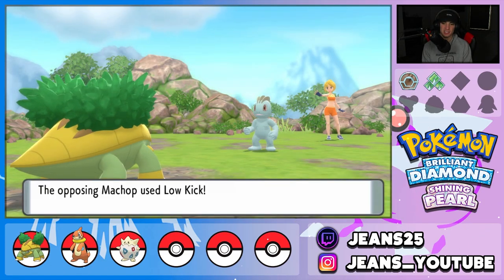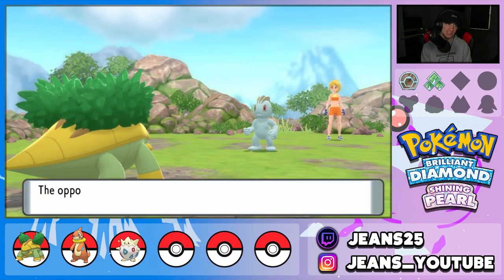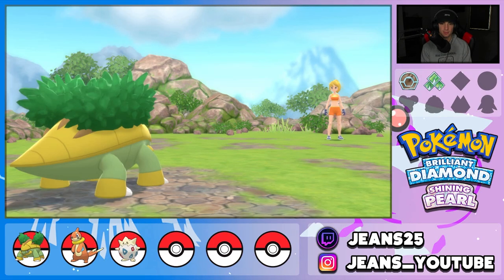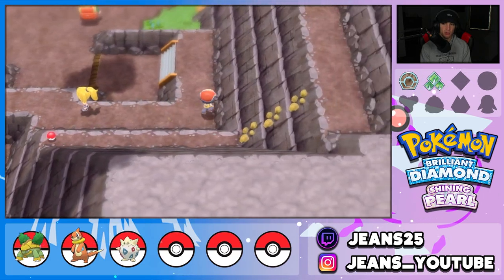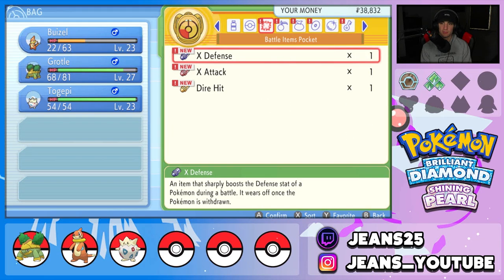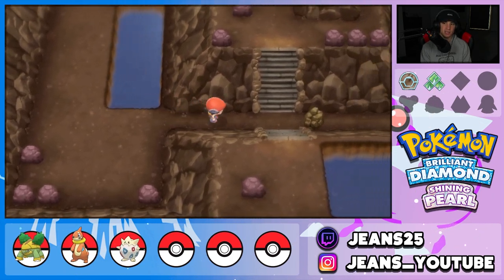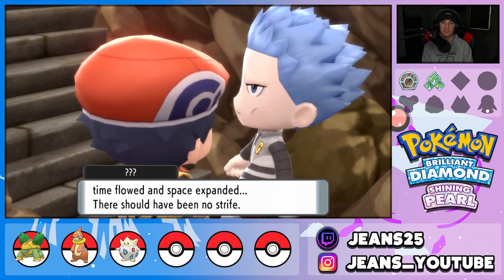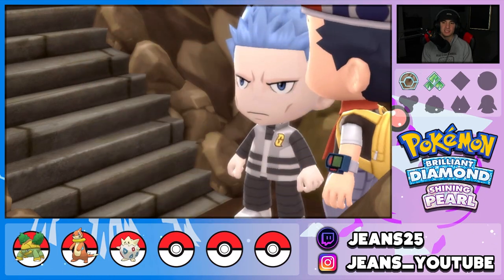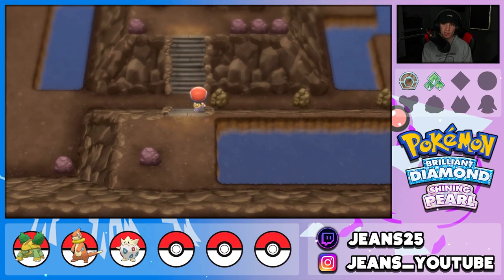We swap into Grotle for the Machop since it can use fighting moves on Buizel. I can't wait to get a Torterra — just growing a tree on its back is so cool. Once we defeat the third gym we should have Grotle at level 32 and it'll evolve. We use Razor Leaf. We can't get that Pokeball yet without Rock Climb, so we heal up Buizel with a Super Potion back to full health. He's at level 23 — I don't think we'll make it to 26 just on the route.